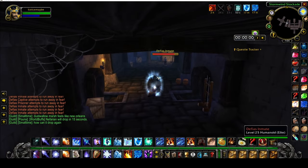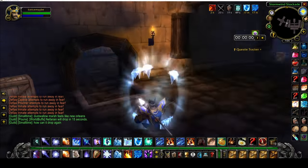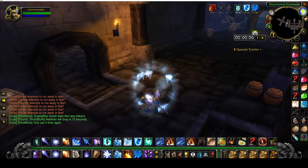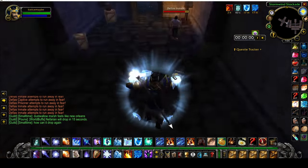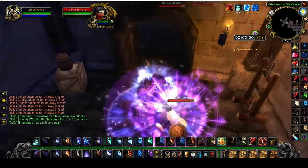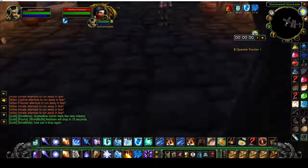For this next pull, we're just going to grab the rest of this section over here. Once we're done there, we're going to run back up and go to the right side. I usually don't wait until full mana on this side — there's not too much to worry about here. It's the other side that will get you with the stuns.